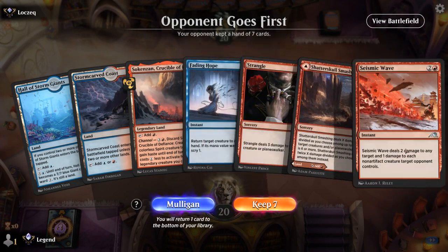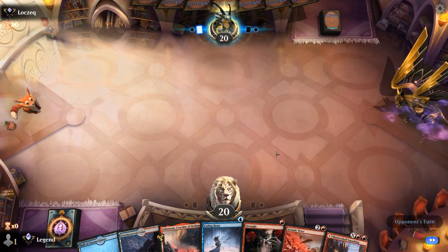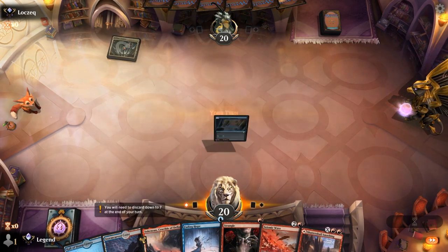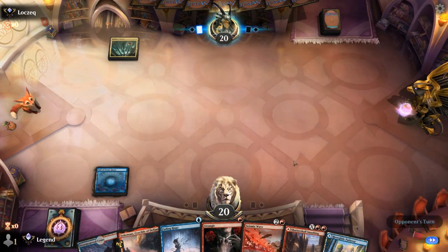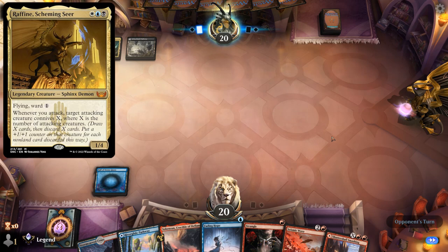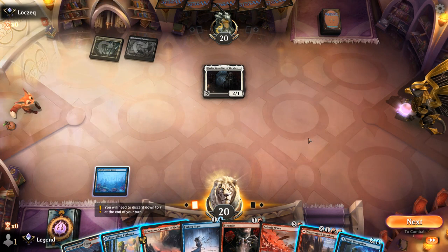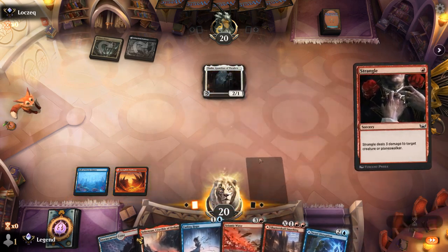Game 1 — we're on the draw with a hand packed with interaction, keepable especially against a creature deck. Opponent turns out to be Esper rather than Mono White. We pass with Fading Hope up. Could be a Scheming Seer deck, but it's Thalia instead — something we might want to Strangle, though it eventually dies to Seismic Wave. We couldn't keep up a turn 2 Dwarri Disruption, so hopefully we don't see Scheming Seer now.